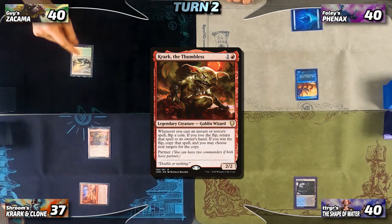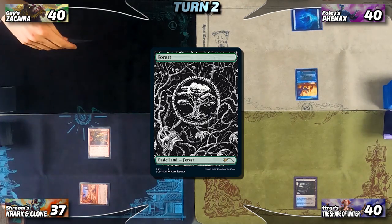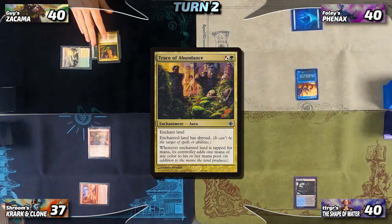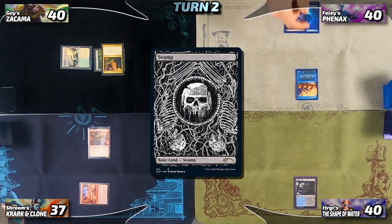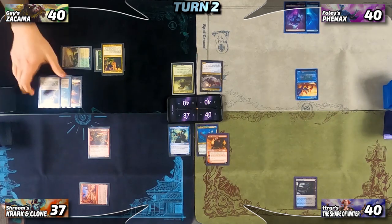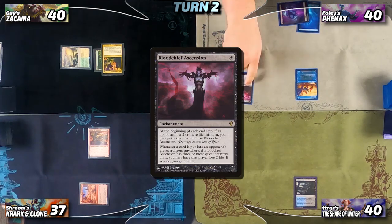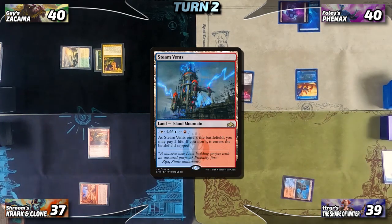Guy untaps, draws, and plays a basic Forest as his land for turn. He taps for two mana and casts Trace of Abundance onto his Forest, then passes to Foley. Foley draws, plays a basic Swamp, triggering the Ruin Crab — choosing Guy to mill three cards. Then Foley taps for one mana and casts Blood Chief Ascension. Before Foley passes, Trigger wants to fetch, dropping to 39 for his Steam Vents.